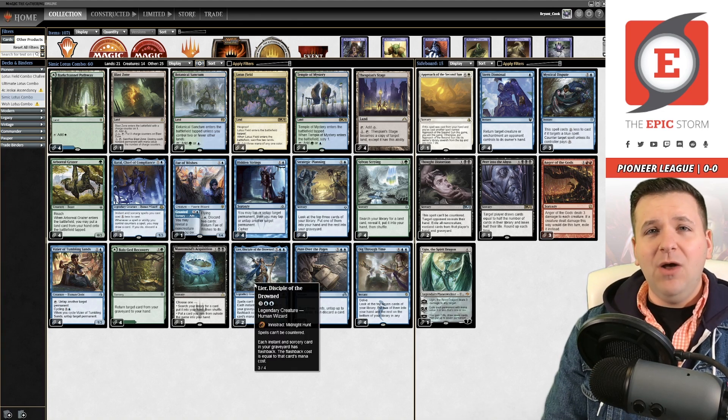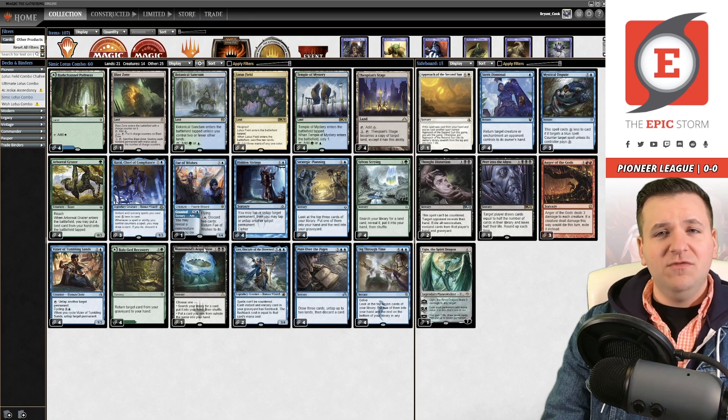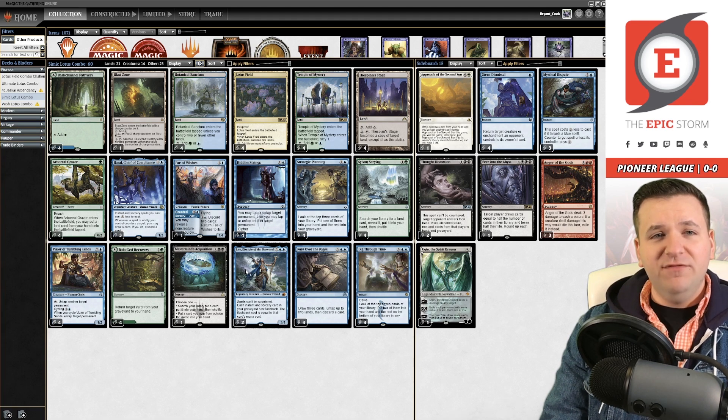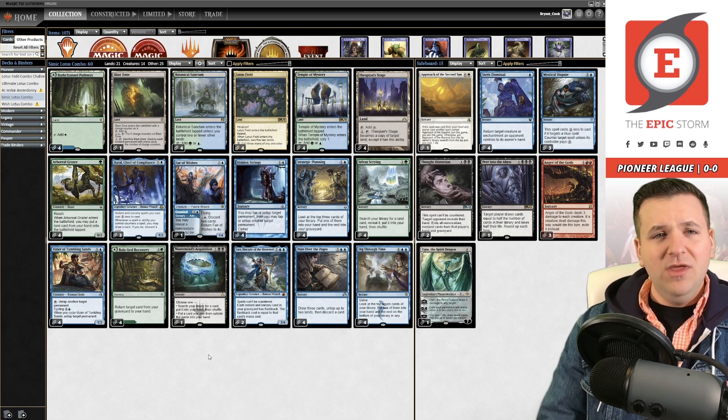The big idea is that Leer is powerful if it manages to live. We have two win conditions: Fae of Wishes and Mastermind's Acquisition to go get Approach of the Second Sun from outside the game. You could play two Fae of Wishes — Mastermind's Acquisition does flash back off Leer, which is nice so you don't need a Bala Ged Recovery. The split gives a slight advantage against Necromancy effects, but Fae of Wishes is also a nice blocker.